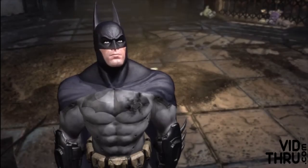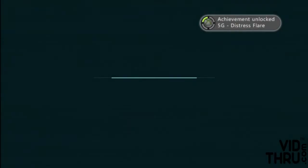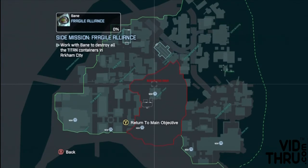You're going to meet up with Bane in there. Once you talk to Bane and he tells you about finding the Titan crates, you will unlock the achievement. It's pretty easy to find if you use your map and go to the North Gotham Dock.